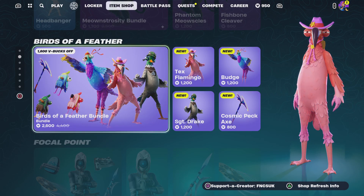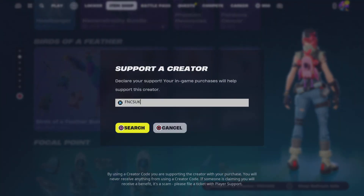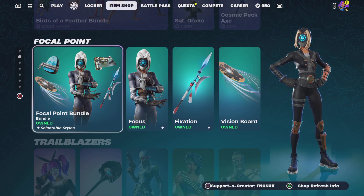That's kind of weird that you can buy it originally for 1,200. Please do support the creator code — it's FNCSVK — it's absolutely free to use, you can use it straight away. Thanks a lot to those who use it.